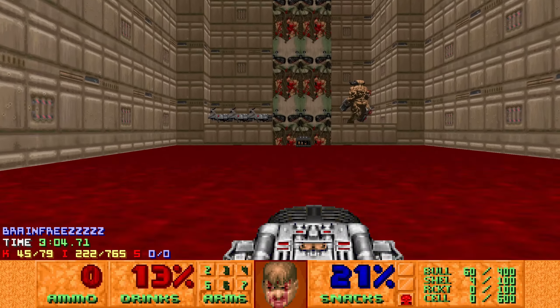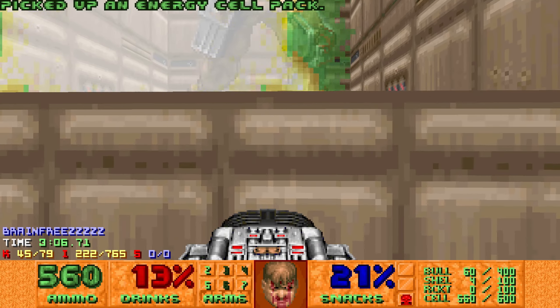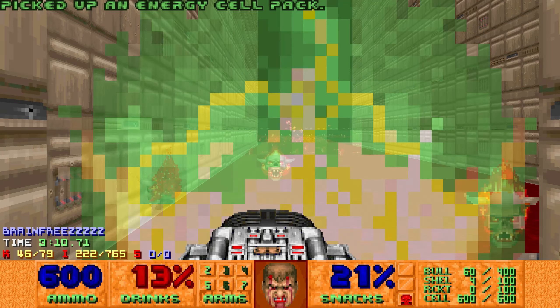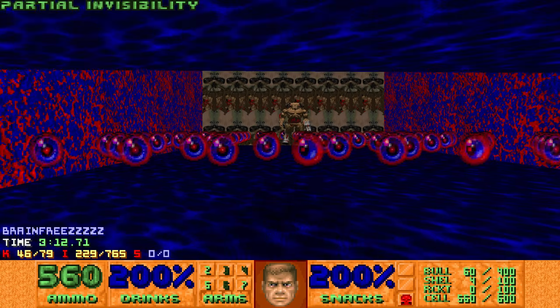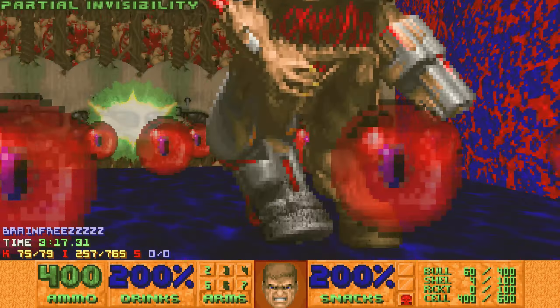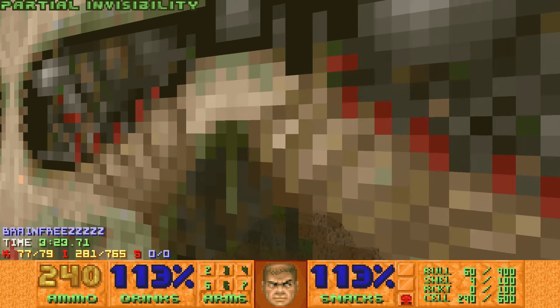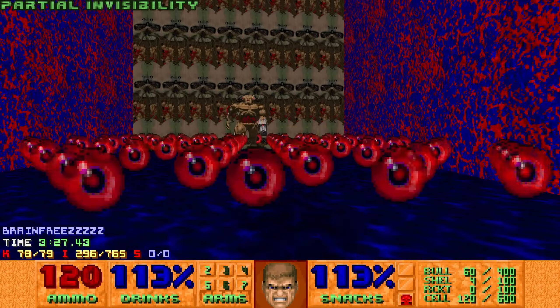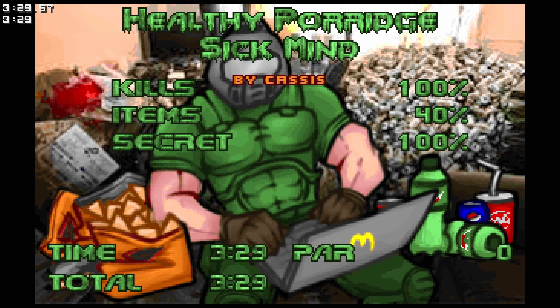I'm not sure if this cyberdemon gets crushed, but I just kill it. Now this area is the blur sphere cyberdemon fight — this part is just straight horrendous. Luckily with tools I can just push through and keep manipulating RNG. And there it is — Healthy Porridge Sick Mind.